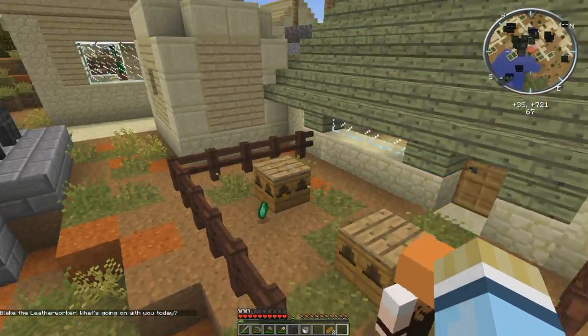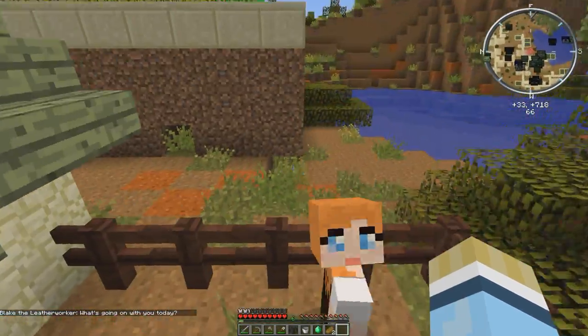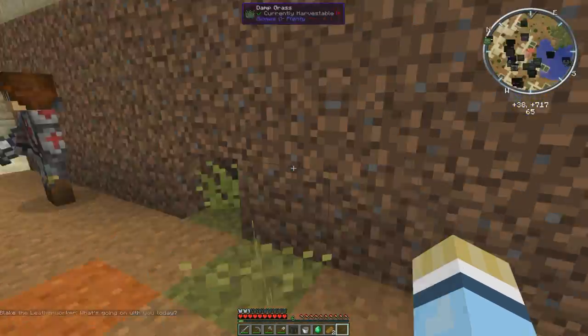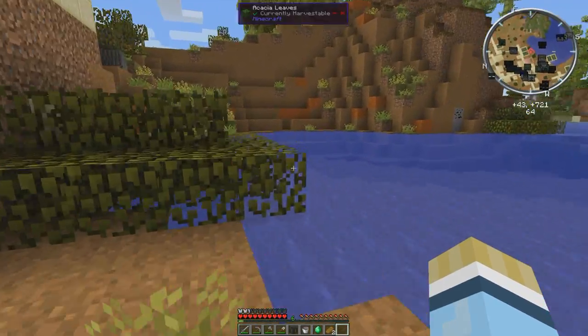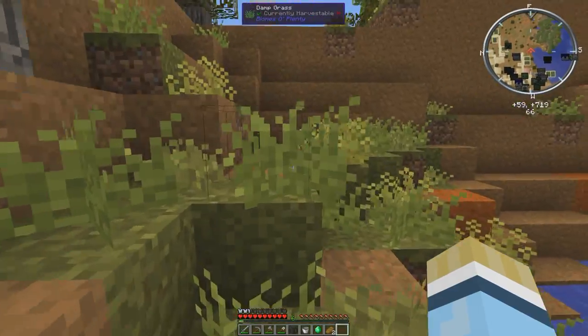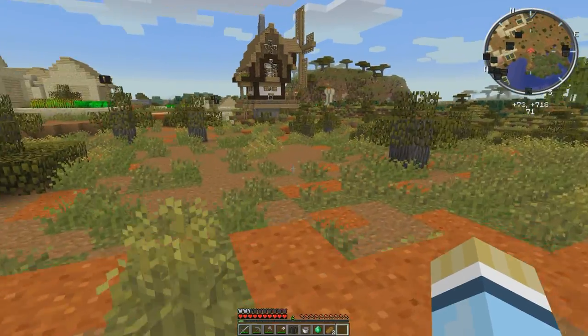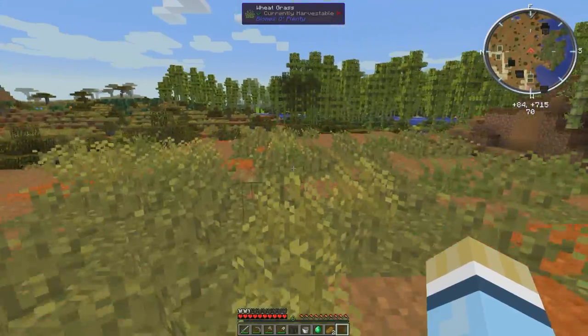Free money! So the creatures in this version will randomly drop whatever it is they normally drop, which is why I think I found four iron in the town — I think that was from the iron golem just dropping iron randomly.